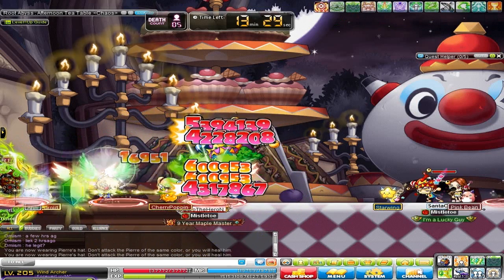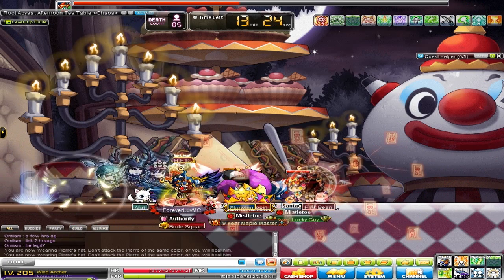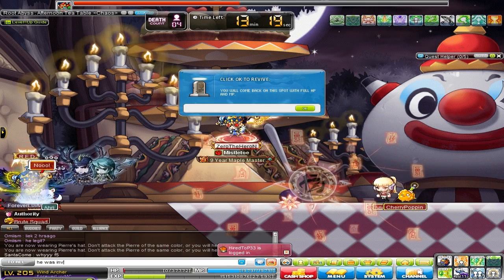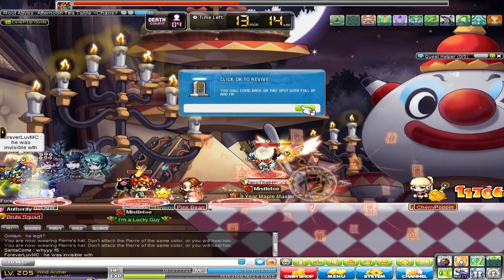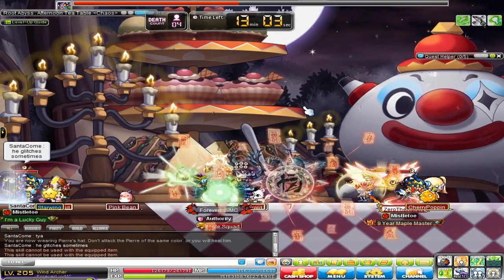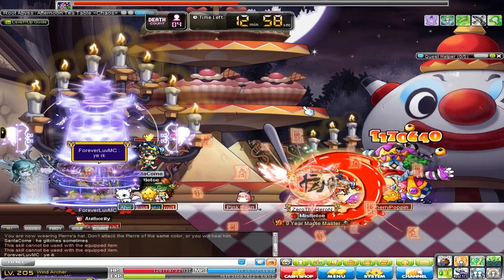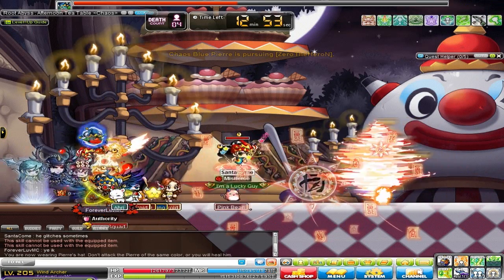Since I have aggro, I'm just going to stay in the corner for a bit. I'm blue, so I'm going to attack him. Oh my god, he's invisible — sometimes he glitches like that. That's the thing about Pierre: he'll glitch sometimes. I just landed a hit, then got hit and died. Even Santa was confirming that he glitches sometimes. It's annoying when he does, but there's nothing you can do about it.